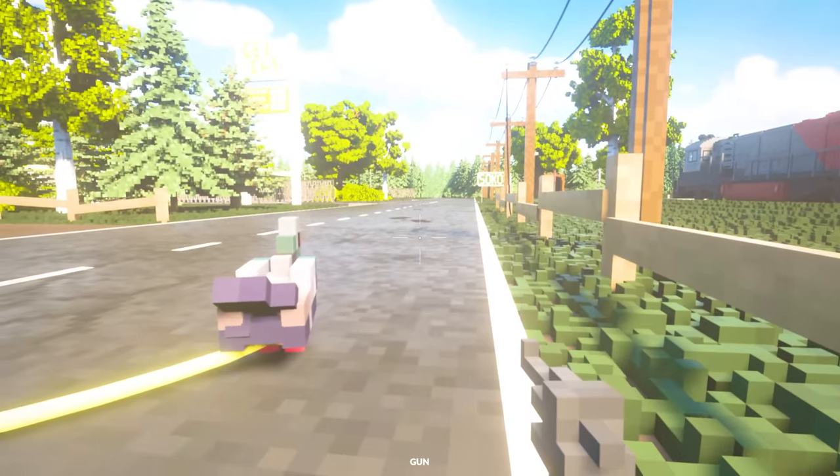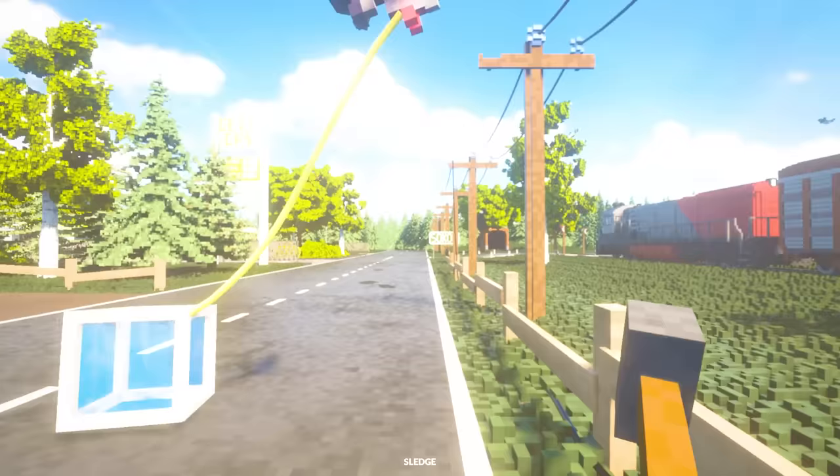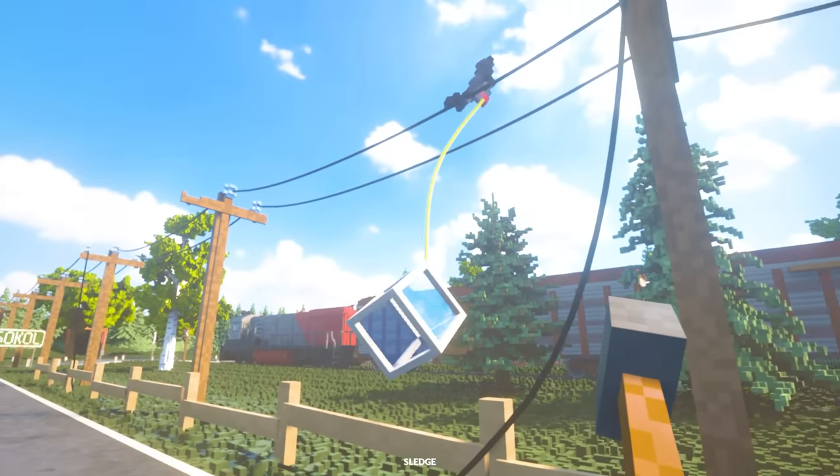I would have thought a gunshot would scare this bird, but it doesn't scare him at all. Point a gun at him. Threaten him. Oh, there he goes. He's trying to take the cube, but I think it weighs a little bit too much. And he just smacked into the ground.